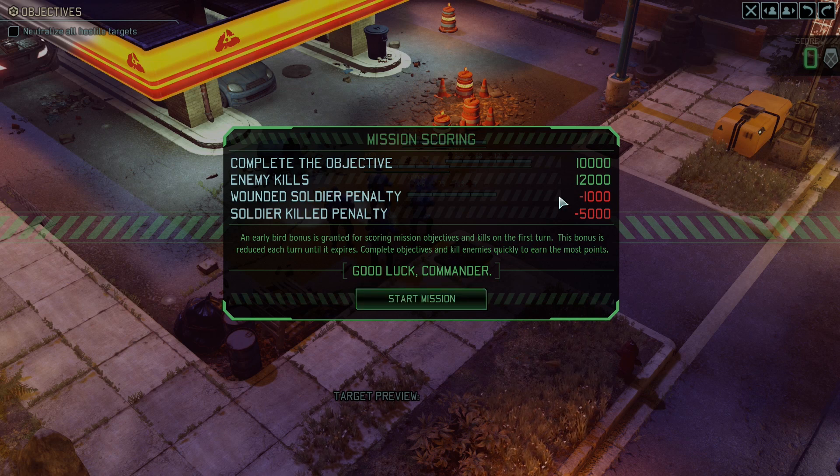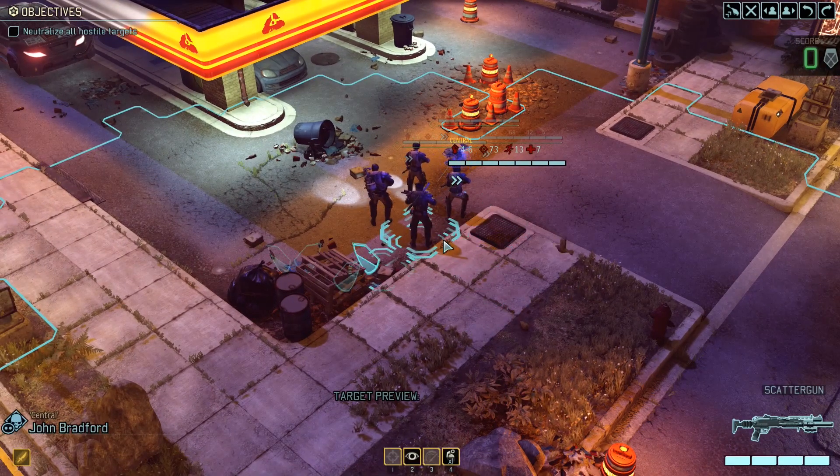Mission scoring: 10,000 for completing the objective, 12,000 for enemy kills, 1,000 wounded soldier penalty, 5,000 soldier killed penalty. An early bird bonus is granted for scoring mission objectives and kills on the first turn - this bonus is reduced each turn until it expires. Complete objectives and kill enemies quickly to earn the most points. Let's get started.